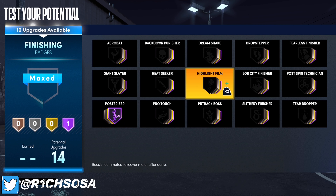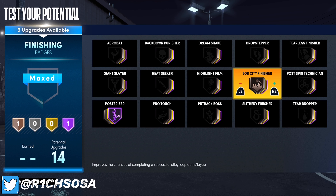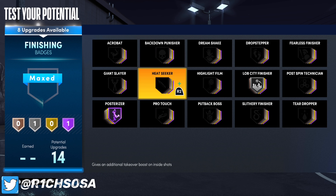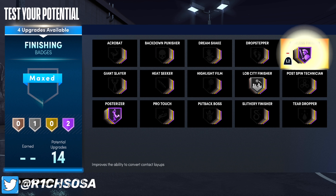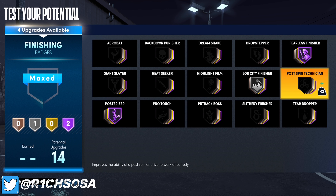For finishing, the first badge you want to put on is posterizer on Hall of Fame. From there I would consider lobcity finisher on bronze, silver, or Hall of Fame — I'm going to put it on silver. Then go ahead and put on giant slayer or fearless finisher; I wouldn't put both on, but you can.